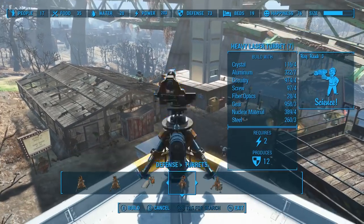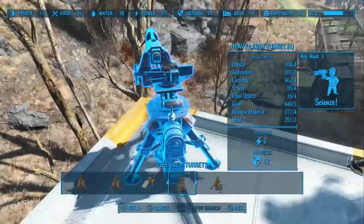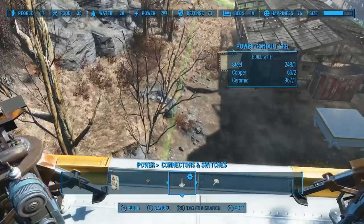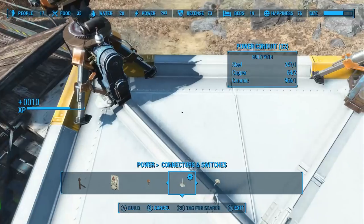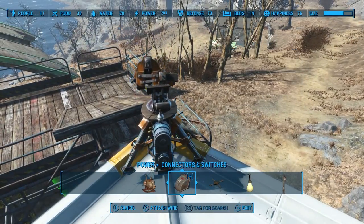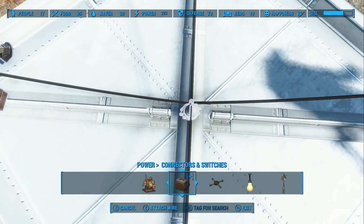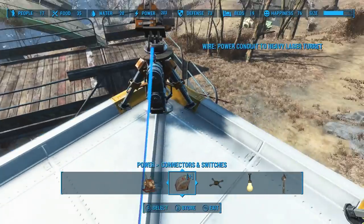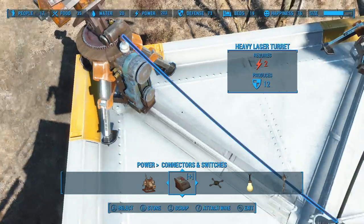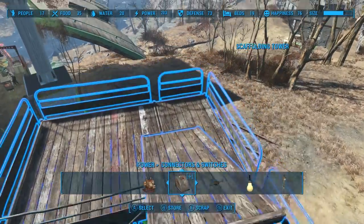Let's go ahead and start putting these heavy laser turrets down. Then once you've got all the turrets down, you can set a conduit up right in the middle, and then just hook up each of the laser turrets to that center conduit. If you're worried about seeing these wires from ground level, you could add an extra conduit right at the base and run the wire to the center of each. But I'm a perfectionist, just not that much of a perfectionist — that is good enough.